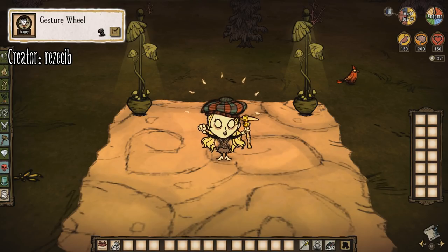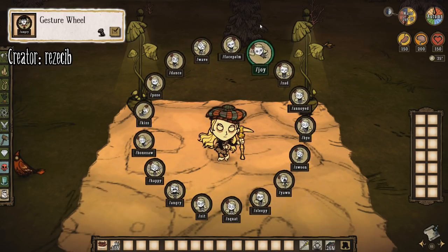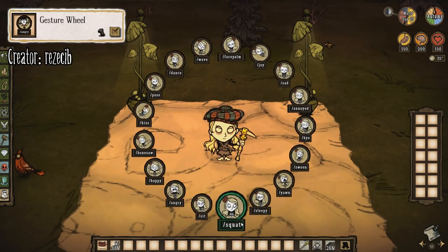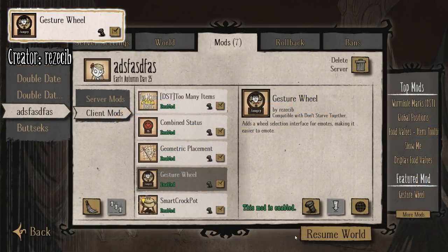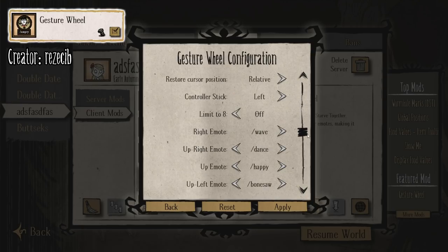Next up is the Jester Wheel mod. Without this mod, if you wish to use an emote, you'll have to type slash and then the emote name right after. Using this mod allows you to hold G and see all of the emotes you have available. This will make emotes convenient to pull off rather than annoyingly having to stop and type every single time you wish to wave to a friend or start dancing. Through the configuration menu, you can change things like the wheel size, how the emotes are displayed, and a few other things.